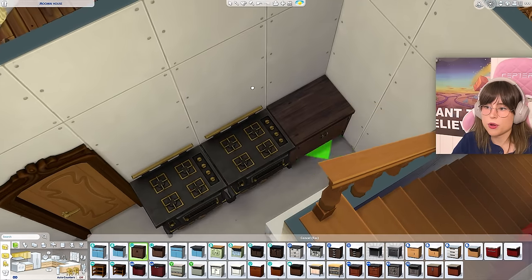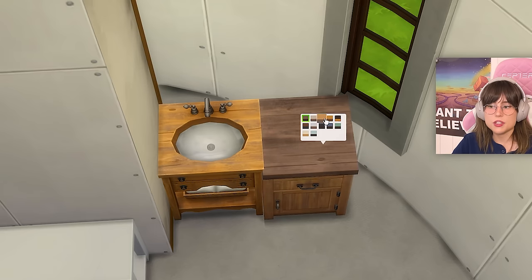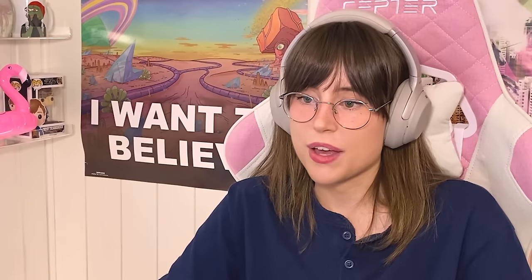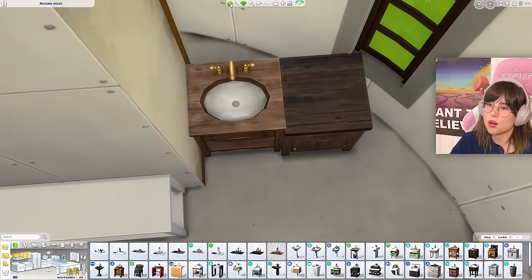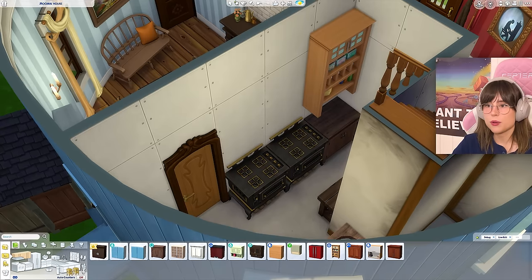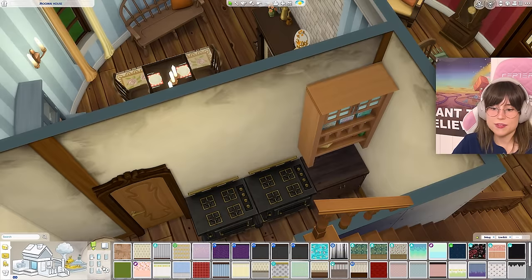We can use this thing — none of the swatches in these counters match the sink, and I just love that for me. Don't think about it — I'm not thinking about it. Maybe I should put in the rest of the wallpaper in the corner. And maybe I can have some bread behind the stove — that could be fun. That looks a lot funkier.